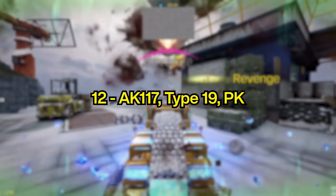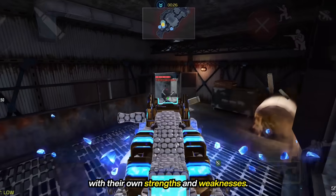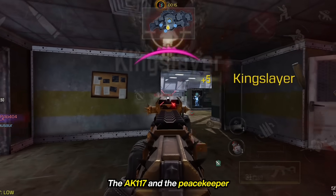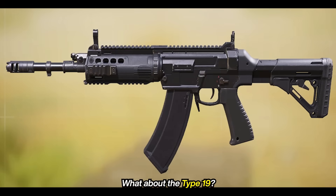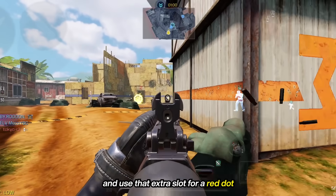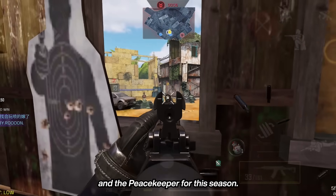At top 12, we have the AK-117, Type-19, and the Peacekeeper. To summarize these three, they're like the better Grau but with their own strengths and weaknesses. The AK-117, Type-19, and Peacekeeper all have better range than the Grau, but there's a small problem — the AK-117 and the Peacekeeper have a weird recoil and players might find it difficult to use. The Type-19 might actually be better than those two. Thanks to the BSA buff it received, you don't have to use the laser anymore and can use that extra slot for a red dot or a barrel for extra range, so I'd personally choose this over the AK-117 and the Peacekeeper for this season.